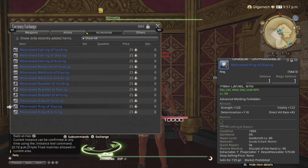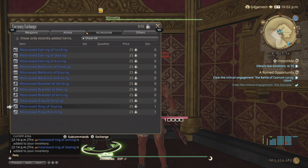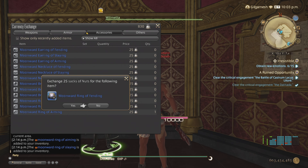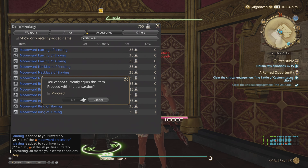The unfortunate thing is that the rings are not unique, so you're going to have to come back a couple of times. In order to make this a little more efficient, you're going to put your stuff in your saddlebags so you can get one of each per trip.